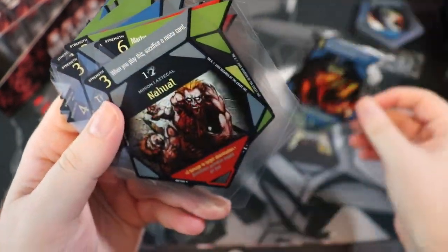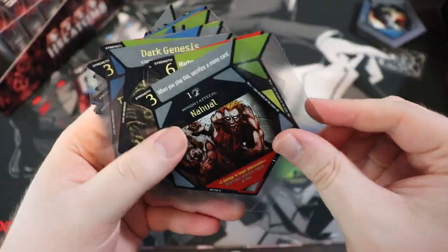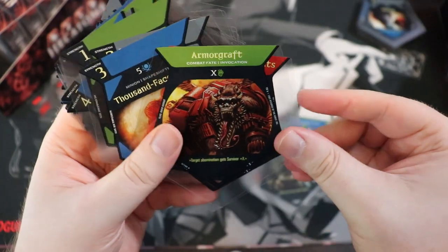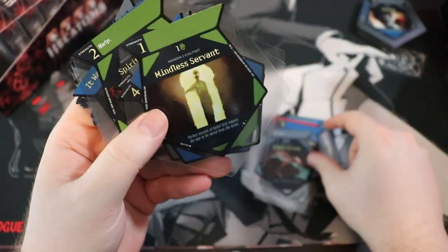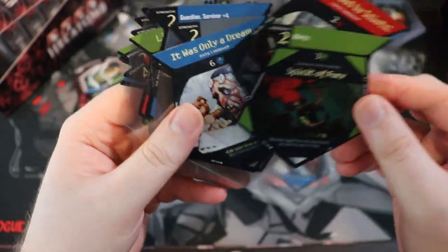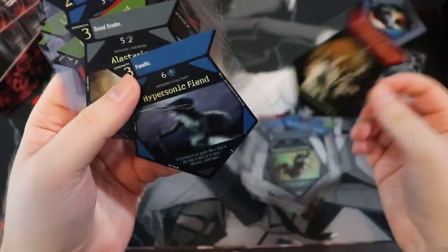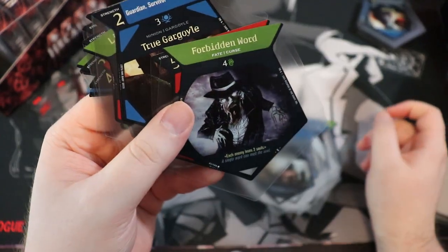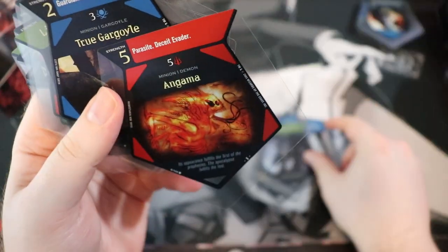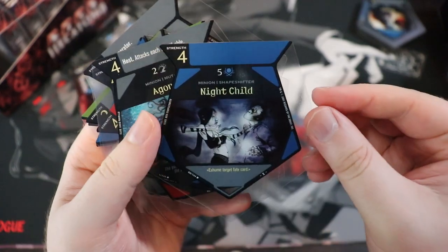There's a card behind this one — it's an uncommon Sunder. To speed this up, for the starter decks we're just going to find the rares and continue on. This one — Forbidden Word — look at it, man. That is pretty spooky. Like, that's some true horror imagery right there. It's not messing around. Night Child.